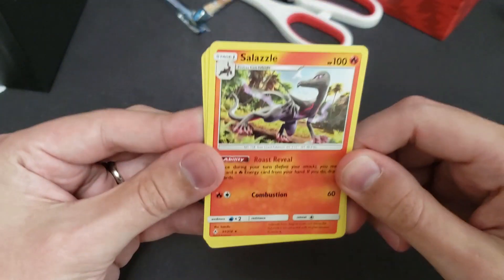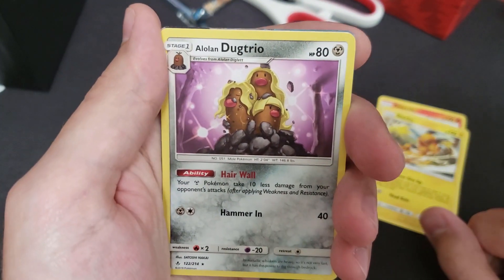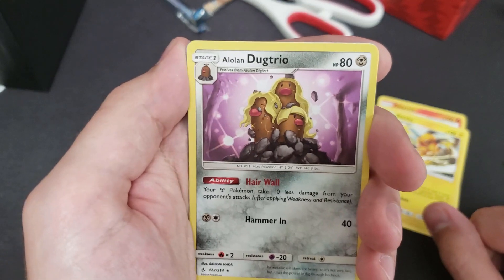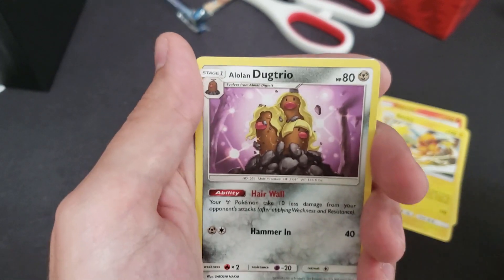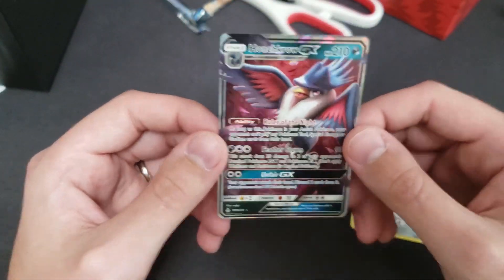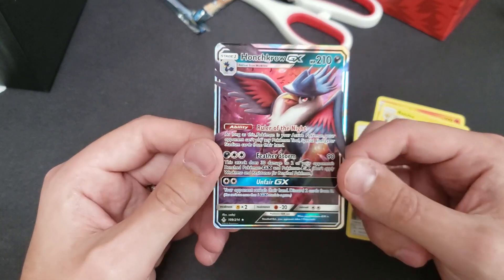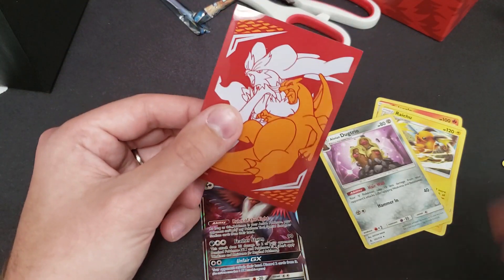Something good. Oh — Salazzle. Raichu. Alolan Dugtrio — do you see it shining right there? There's something shining — the Alolan Dugtrio. They look like Ric Flair three times — a little triple woo! And... Hariyama GX. We were hoping for a hyper rare, but we'll take a GX any day. Let's try out one of these new Reshiram Charizard sleeves that we just got in this pack.